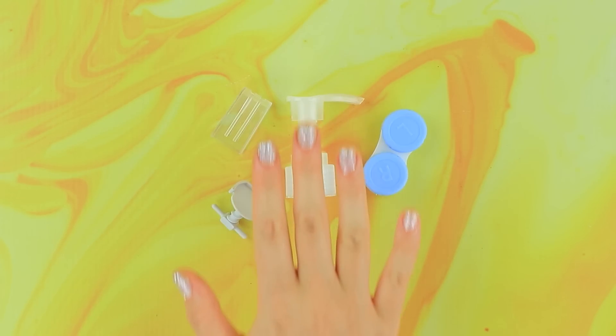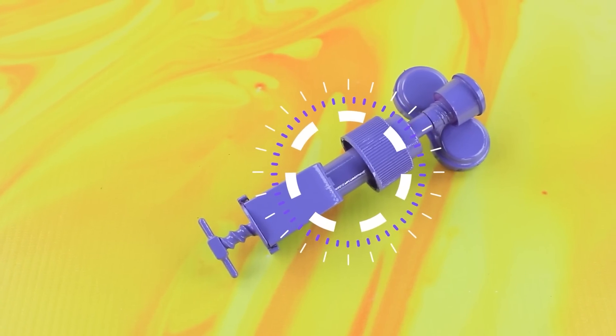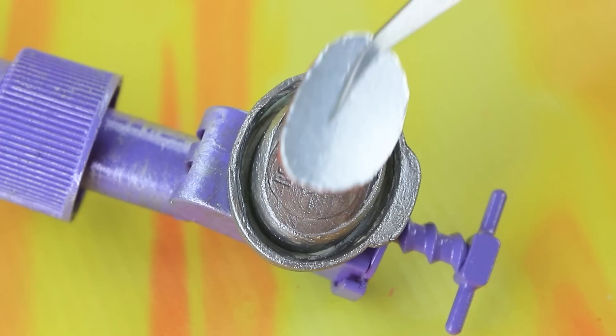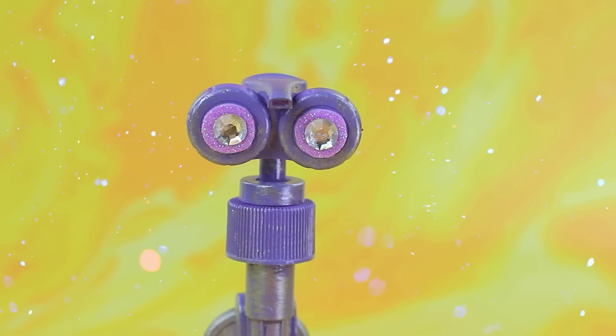Make a periscope — make a structure from the details, paint it, attach a piece, cover with a mirror, and add rhinestone lenses. The periscope is ready.